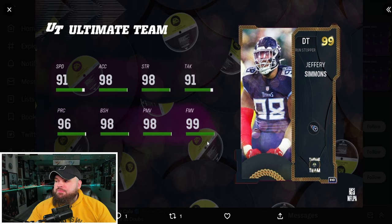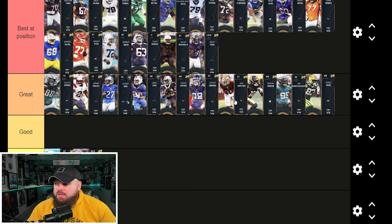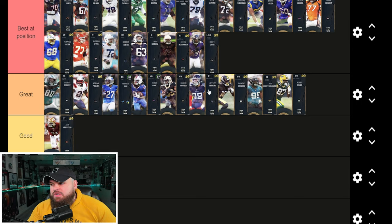Right after that we got Jeffrey Simmons — he can get the same abilities as Eric Armstead and Raekwon Davis, but I think this card is a beast. He's 91 speed, 98 acceleration, great block shed, power moves, and finesse moves. If you remember his zero chill card, that card was amazing. He gets 0 AP inside stuff and 0 AP El Toro. He's going to be one of the best defensive tackles in the game for sure. So I'll probably drop Eric Armstead down a tier — it goes Raekwon, Eric, then Jeffrey Simmons at the top.